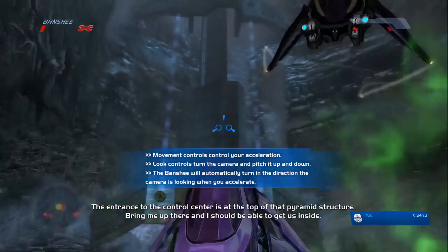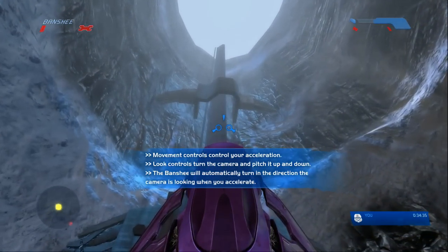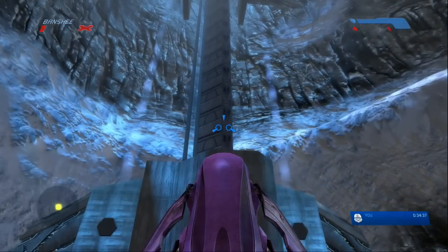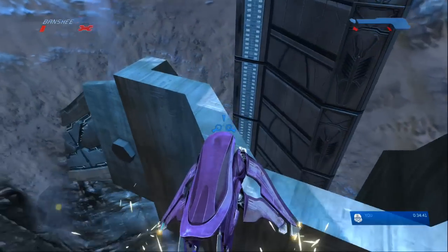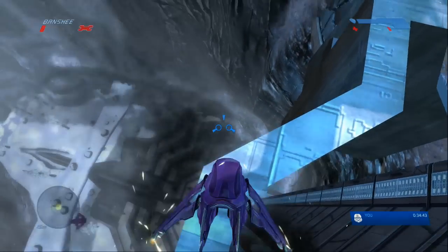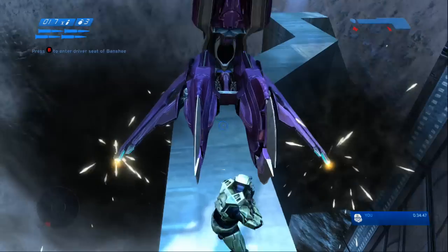Now take off with the Banshee, turn to your left hand side and you'll notice this huge pillar. On this pillar there are three little ledges that stick out, and you're going to want to go to the middle ledge — the second ledge — and land with your tail kind of sitting on it so that when you get out of the Banshee you do end up on the ledge.